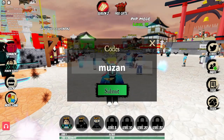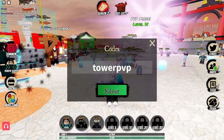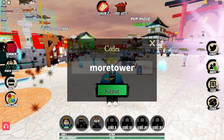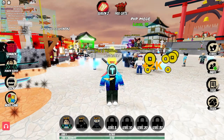Muzan also gives you a bunch of rewards guys — with the Nizuka code for 1500 coins right now, crazy. And the next code is TowerPVP, which also gives you 1800 coins guys — with the Nizuka code for 1800 coins.